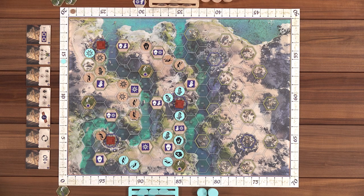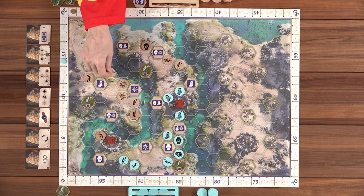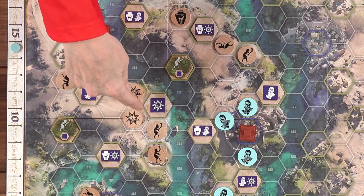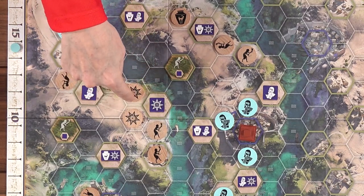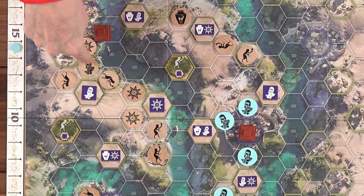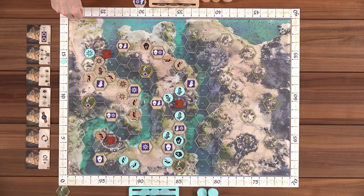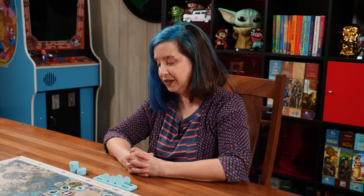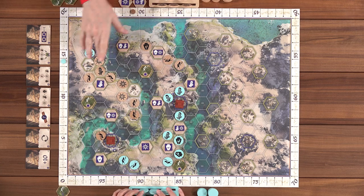Nikki places two tokens, completing a city. She has two priests immediately adjacent and an additional connected priest, giving her six points. She takes the city tile and has two cities in front of her, scoring two additional points. Lincoln still has no city tiles but is getting close to finishing one down the board.